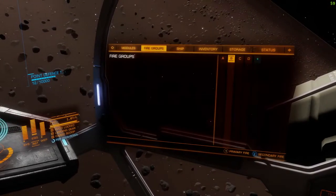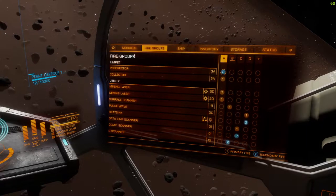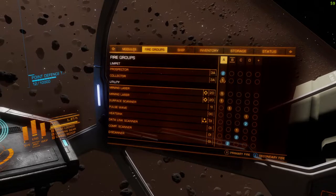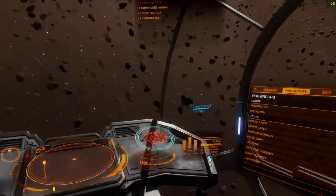You need to set up your fire groups. I usually put the prospector limpet on fire group two, and the collector limpet on fire group one along with the two mining lasers. You'll see why in a minute.